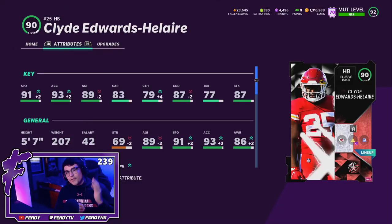Here is the man himself, Clyde Edwards-Helaire. We have GoDeep 50 out of 50 in Sprinter on him and it doesn't boost his overall at all. If you were to run something like Power Run or Zone Run, that would probably boost his overall over 90. Clyde's got 91 speed, 93 acceleration, 89 agility, 83 carrying, 79 catching, 87 COD, 77 trucking, and an 87 break tackle.